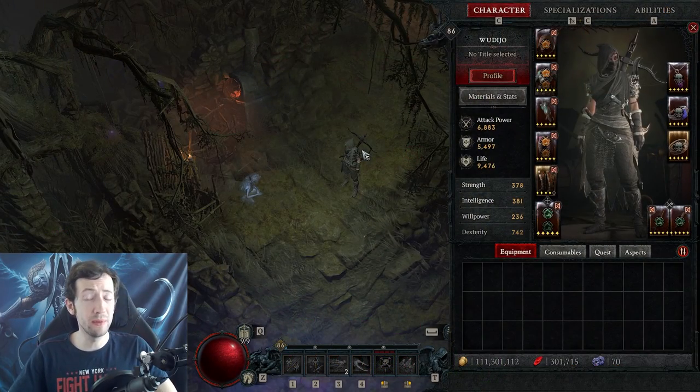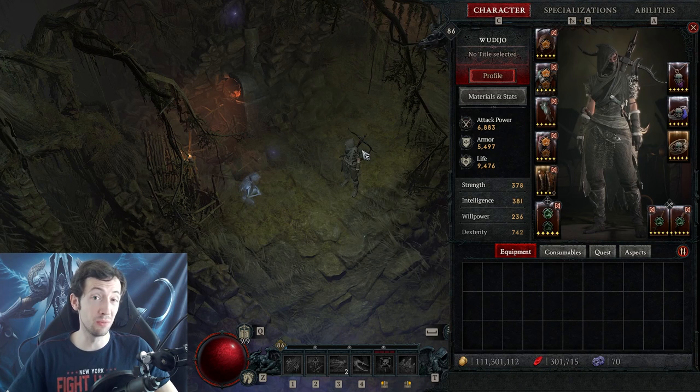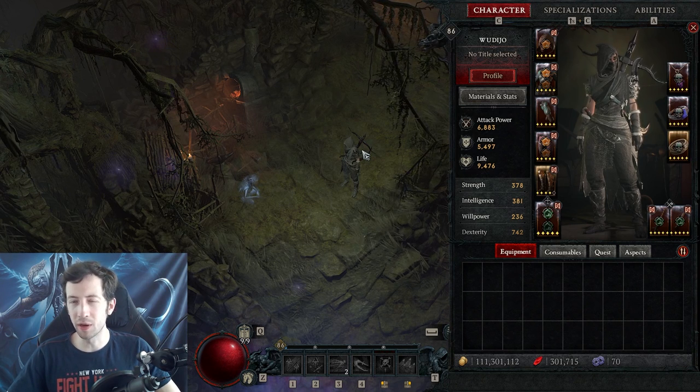I'm going to talk you through how I built my character to be extremely tanky — to survive molten explosions, even multiple of them if I have to, to survive plague explosions, to just stand in the middle of a pack and basically not worry about anything.